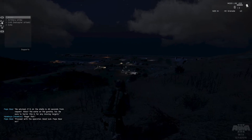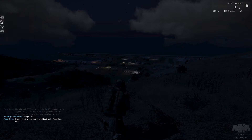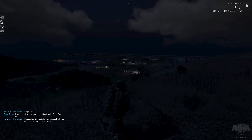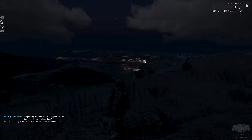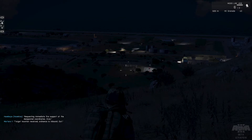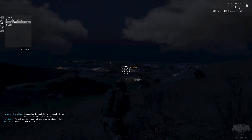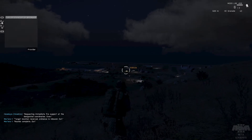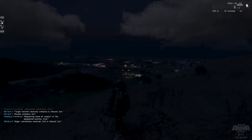That was a mistake. Okay, artillery strike right there. Requesting immediate fire support at the designated coordinates — over. Target location received, ordnance is inbound — out. Rounds complete, out. And let's go ahead and call in close air support. Requesting close air support at the designated location — over. Roger, coordinates received, CAS is inbound — out.